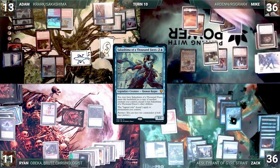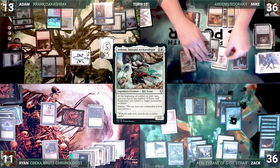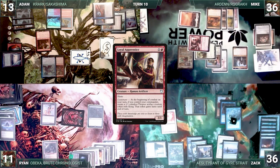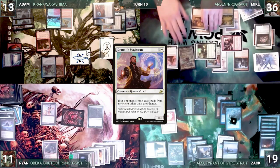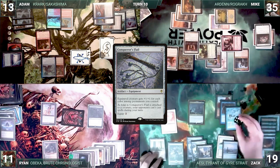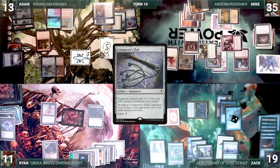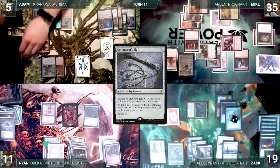Mike draws and casts Commander's Plate, then moves to combat, triggering Arden and equipping Commander's Plate to Aven Mindcensor. He attacks Zak with Aven Mindcensor. Winota triggers and Mike puts a Loyal Apprentice into play tapped and attacking Zak. Zak takes 17 damage. In his second main phase, Mike casts Drannith Magistrate, then Stoneforge Mystic, finding a Conqueror's Flail. Mike passes to Zak. At Zak's upkeep, Mystic Remora triggers and he pays two, putting an Age Counter on the fish. Zak draws and attacks Adam with Aesi. Adam declares no blocks and takes five damage. Zak ends his turn. Ryan draws and passes. At Adam's upkeep, he rolls for Mana Crypt and takes three damage. He draws and casts Cursed Totem.